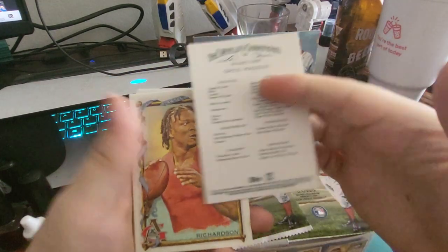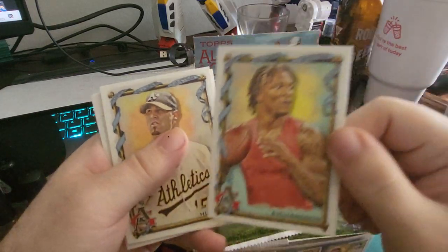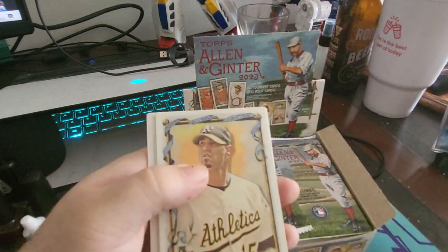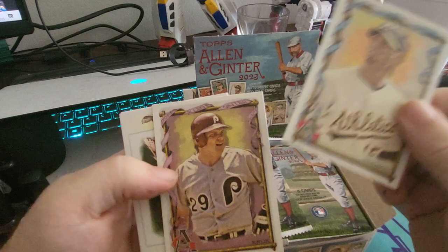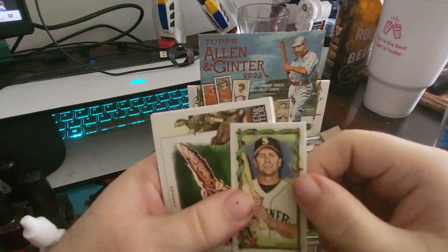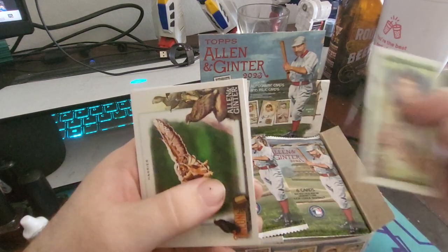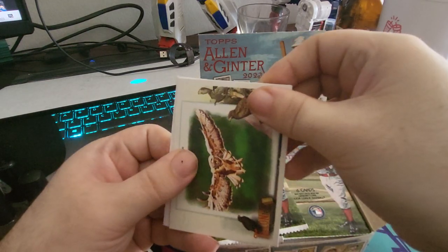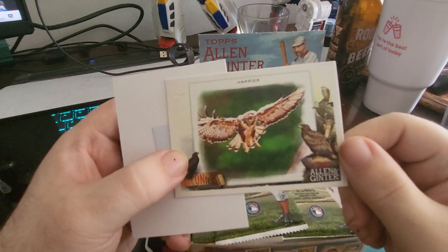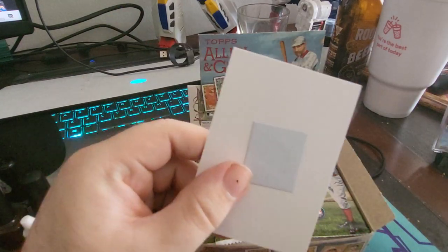Greg Maddux. And then, of course, there's cards of non-baseball players — like Football Man here. Yeah, here's the mini cards. And here's the Talented, our first one. The Hare.